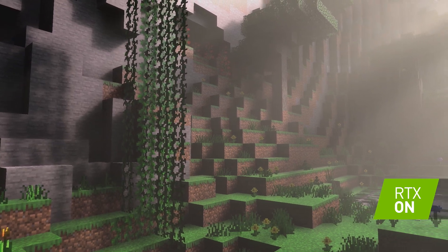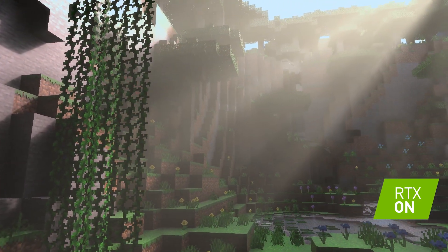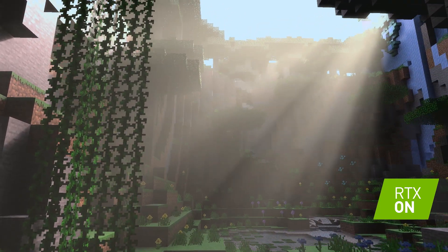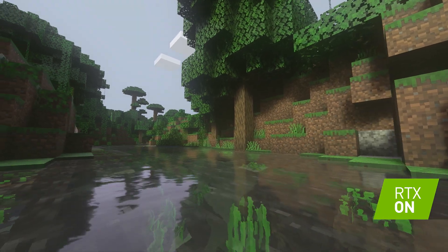Lava, light shafts, that sort of thing — there's a lot of things that are immediately apparent. Like the outside changes when the sun rises in the morning, for example, the light shafts that form and break through the foliage. It's beautiful. But some of the most subtle things is like we have refraction in the water, so you get this perfect shimmer effect.